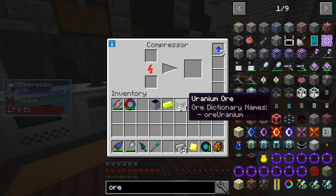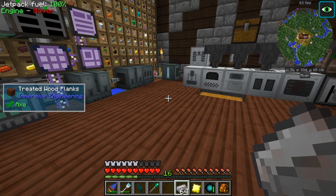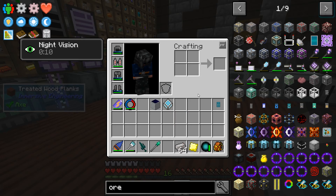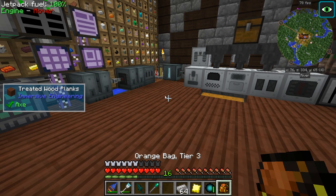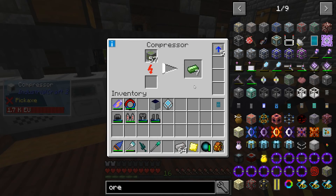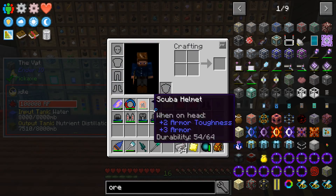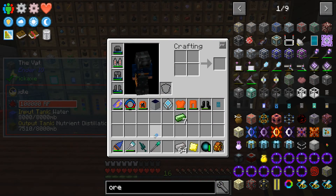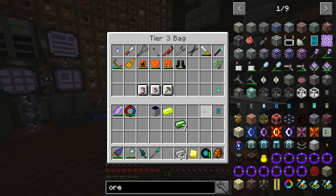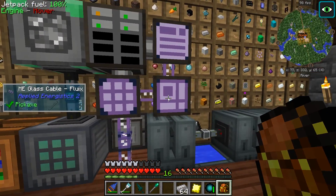Let's look at our ore situation. We have totally enough. I don't want to get that tick damage - I don't know if I touch it if it hurts me or not. I don't think it's worth dying. I can test it real quick - okay, so it doesn't hurt us, that's good to know. I can just store this stuff out because I really want my light.